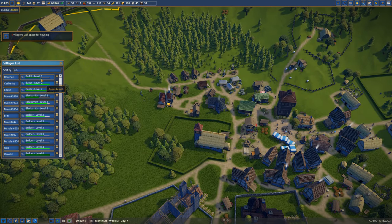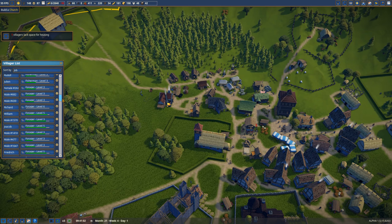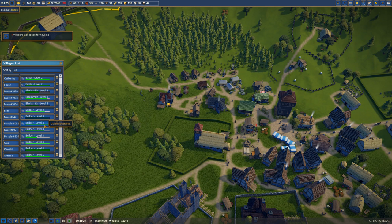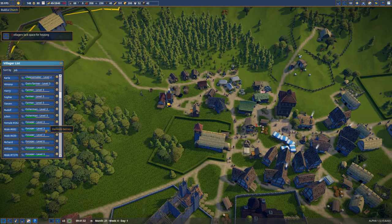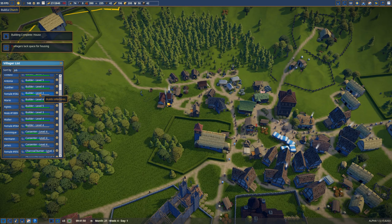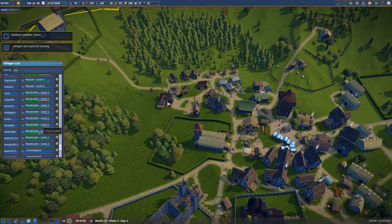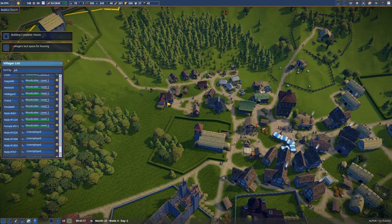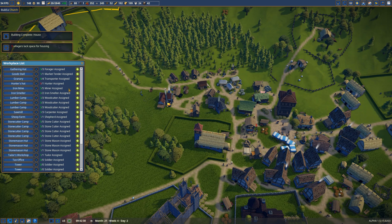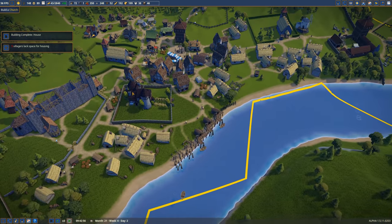We haven't had many joining lately — we have a lot of unemployed. We need 15 builders. How many do we have? 1, 2, 3, 4, 5, 6, 7, 8 — where did you go, Antonio? 9, 10, 11, 12, 13, 14, 15. Okay, so we have enough builders — I'm going to get one more on there though. Let's come in here and get a fisherman, a hunter. That's all the jobs we have right now.